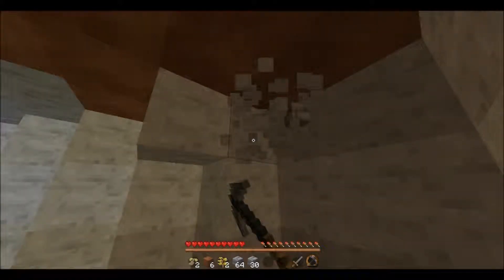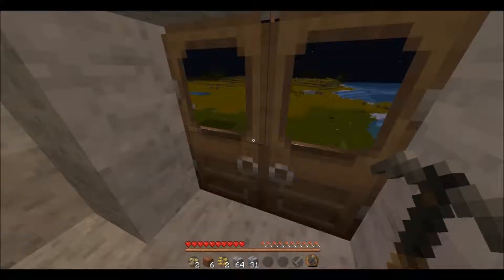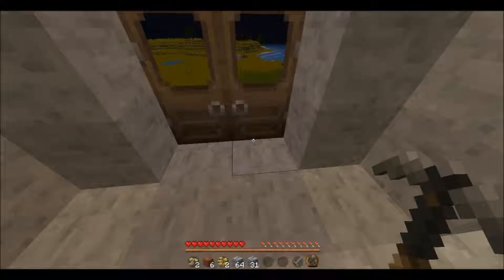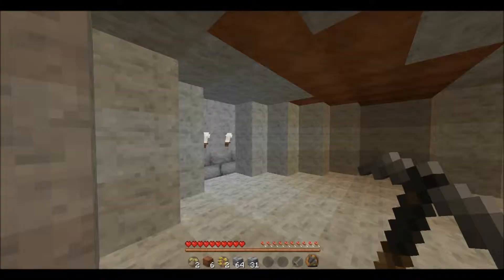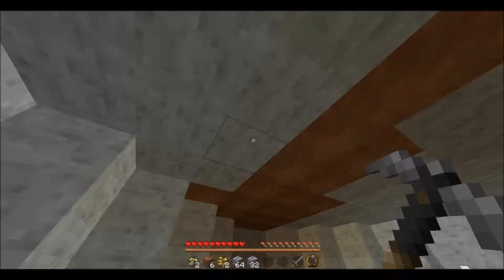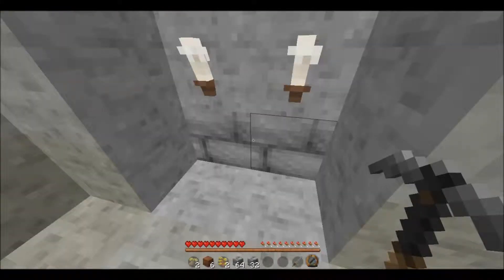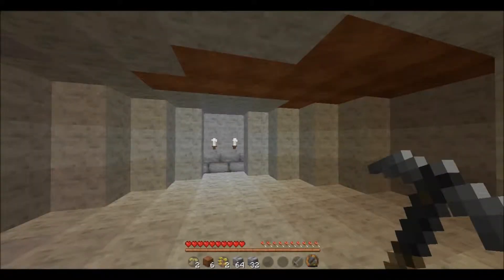There are also cave spiders, which are smaller spiders. Regular spiders can only get through a one-by-two block area, so if I just made a little window there would be a spider who could come through. Cave spiders can get through a one-block hole, but you'll only find them in mine shafts. And there are also silverfish, which you rarely find — very rarely. They hide in little blocks and they'll call out their friends to come and help get you. That's pretty much all of that.